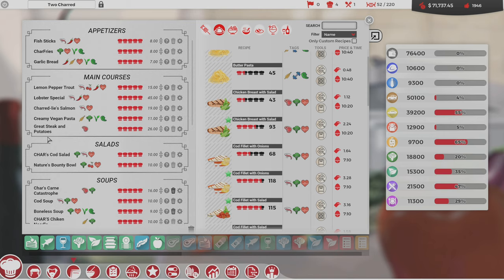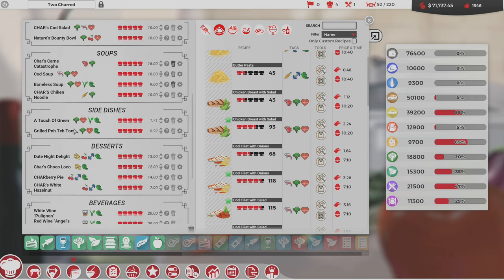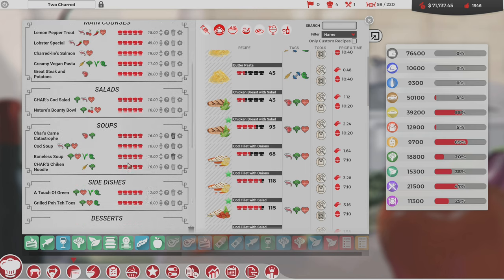Let's take a look at the menu — this is the exact same menu from the other restaurant with different prices. Also, grilled potatoes — ouch, I didn't adjust my side dishes at all. Let's go — seven dollars here and six dollars here. Six dollars for grilled potatoes. Okay, now we've got the prices sorted out and I'm not losing money on those.